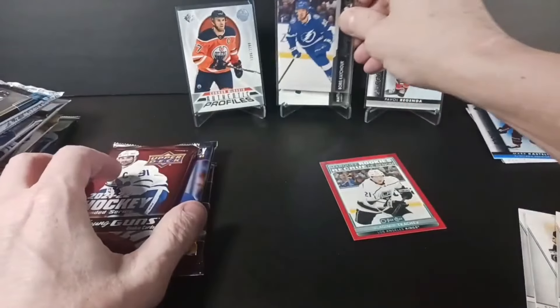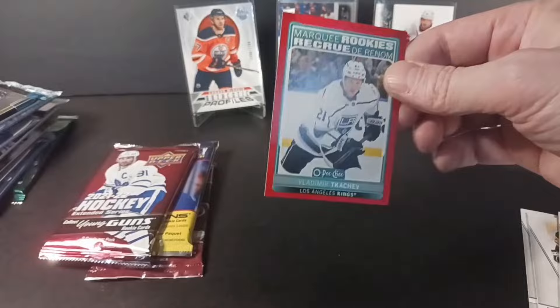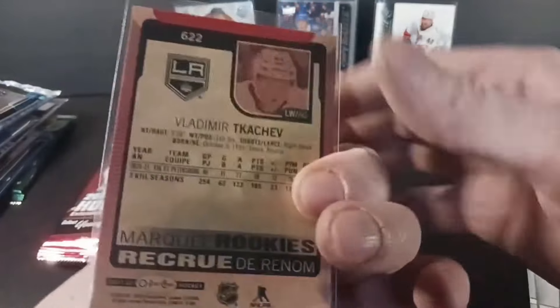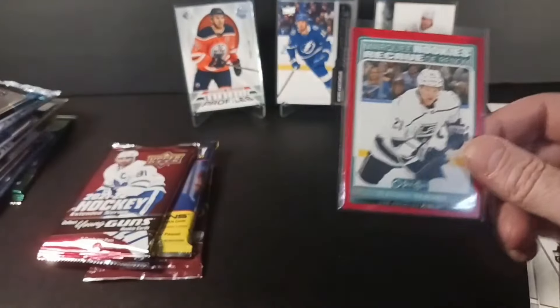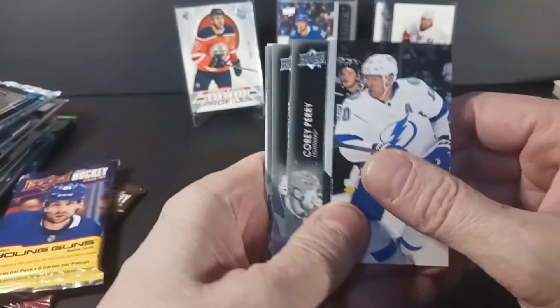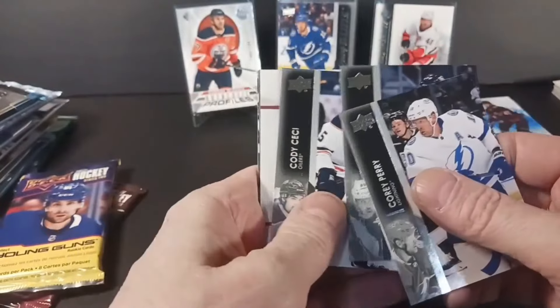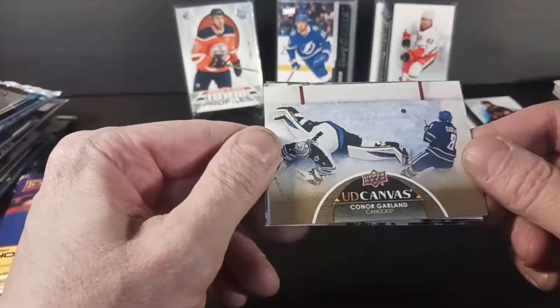Doing all right hitting my Young Guns, and the red is a fairly rare hit too — one per box in Extended. I don't know how frequently the reds pop out, but generally in an O-Pee-Chee box you would get one red. I don't guarantee that it would be a rookie. Extended hobby pack this time — Connor Garland, Canucks. This guy's playing well this year. All the Canucks are playing well.